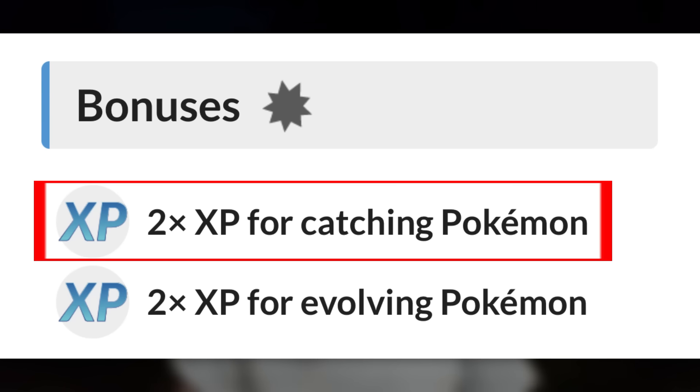For this event, we are getting two times catch XP and two times evolution XP. This is a pretty long event to have double catch XP, and this can give you a ton of XP every single spotlight hour. Please make sure to take advantage of it. Catch all the Wooloos because the excellent throws are very easy. Scorbunny is also a pretty easy excellent throw. Make sure to hit curveball excellent throws, even if you have to use regular raspberries to help speed up your catching. If you use a lucky egg, you're in and around 4,500 XP per catch. Doing five catches like that is equivalent to doing one raid with a lucky egg, and you don't have to pay for that raid.